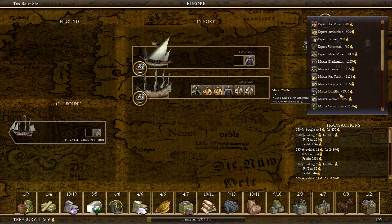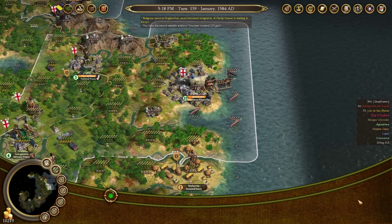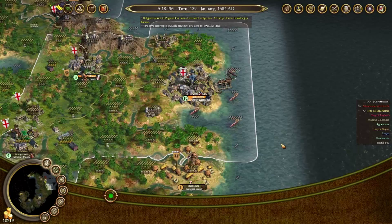We've still got 10k in the bank. The King's probably going to ask for some of it, but he can get lost. He's probably also going to put our taxes up - he can again get lost. Form the settlement - certainly, we will pay your cost. No, it's not being called Plymouth.